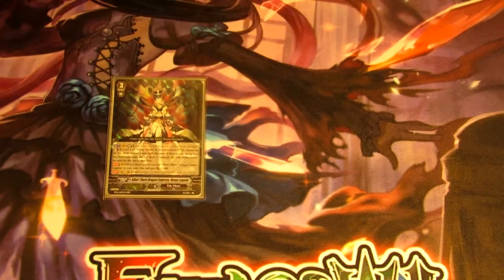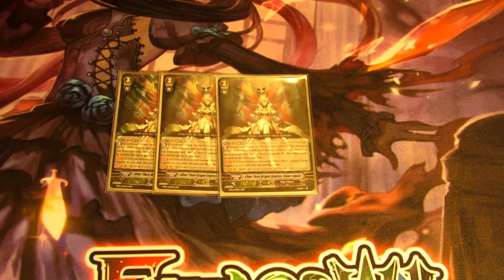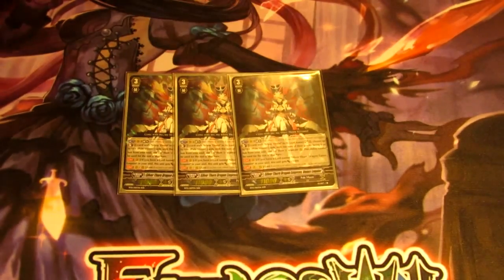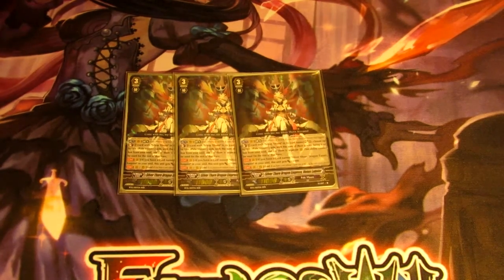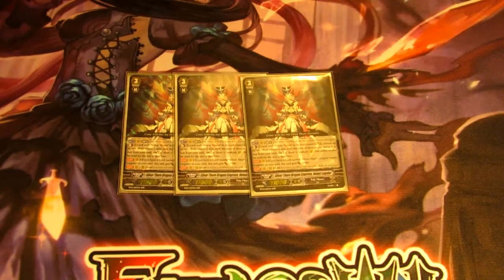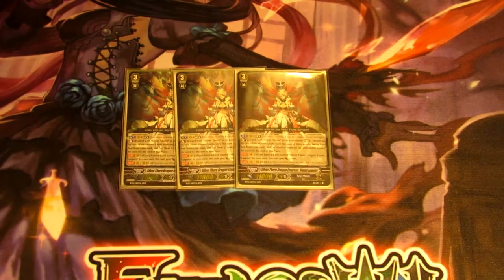For the grade threes, we are running three Venus Lukier. This skill is amazing for filling up the field against those retire matchups. It's Elimum Break, Counterblast two cards with Silverthorn in the name, then Soul Charge two and choose cards from your soul with a total grade of six — so you can call two grade threes and a bunch of grade zeros to boost. It's also a cross ride for the original Lukier, which is relevant against matchups like Aqua Force and Nova Grappler doing a ton of attacks.